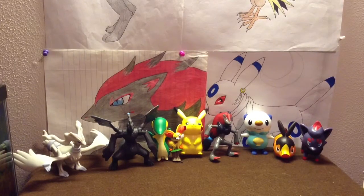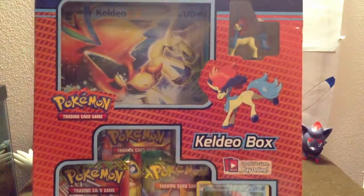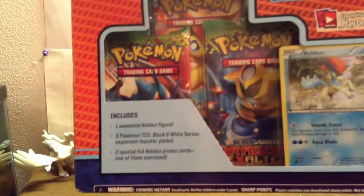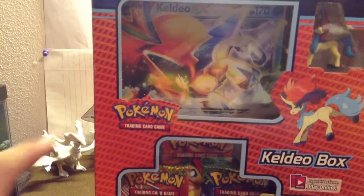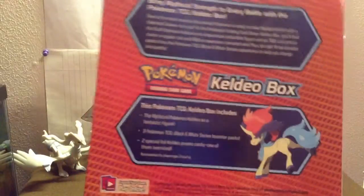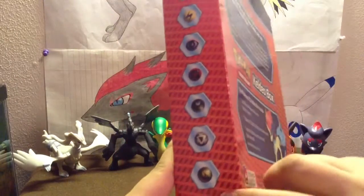Today we are going to do the Keldeo box. It comes with three packages — two Dragons Exalted and I think it's Noble Victories. So the Keldeo card, the big Keldeo card, and also the figurine. I really like the sides where it shows all the different types of Pokémon. Let's open it.